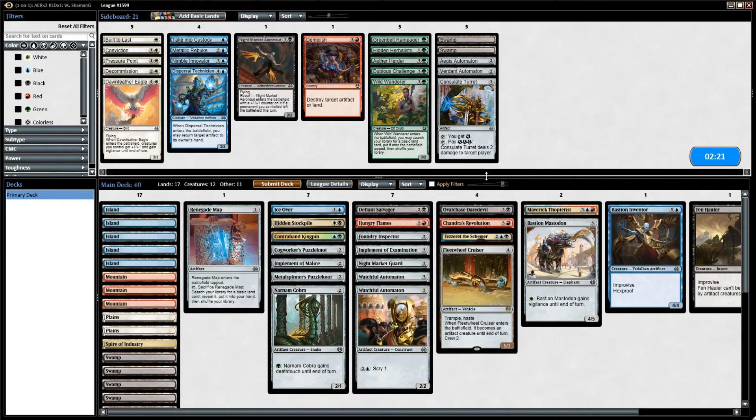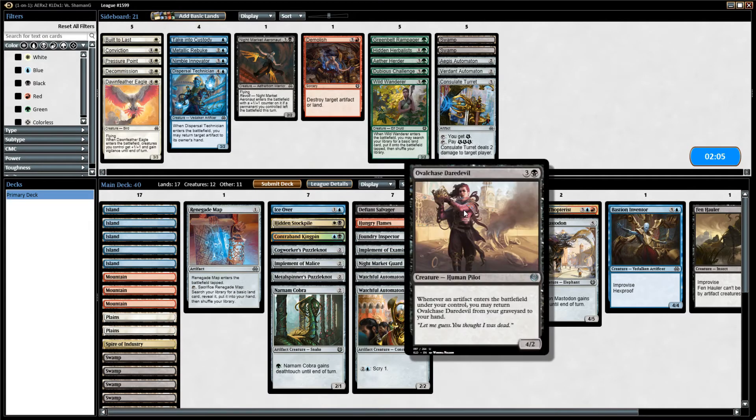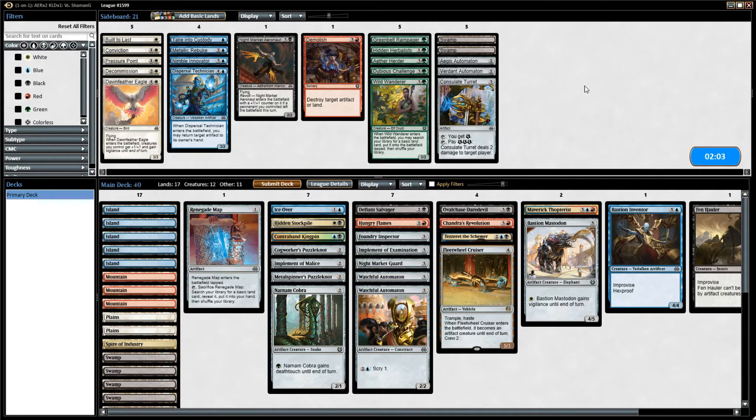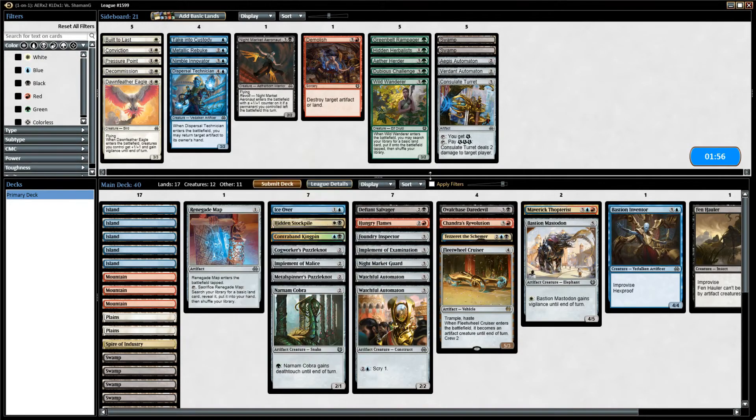This card is just unbelievable. I'm so glad I picked it up over that Renegade Map - or maybe it was another Implement? I think it might have just been Implement. I'm really happy that I took the Daredevil. At the time I didn't have a lot of artifacts so I wasn't sure it would work out, but it's definitely worked out. Hidden Stockpile alone should have been a clue that I should have the Daredevil. Daredevil looked very good every time.